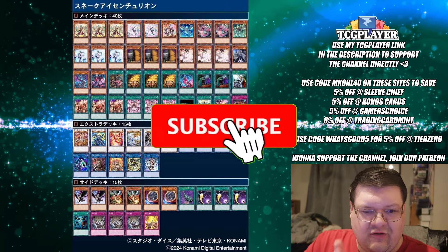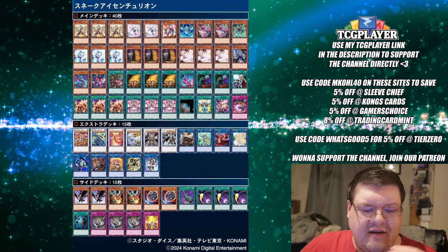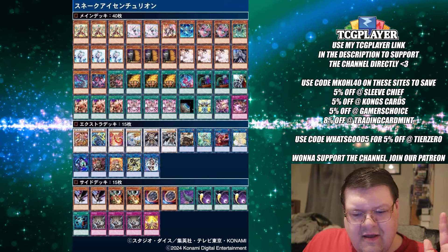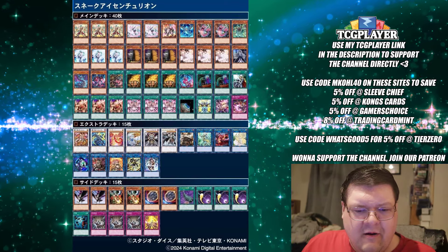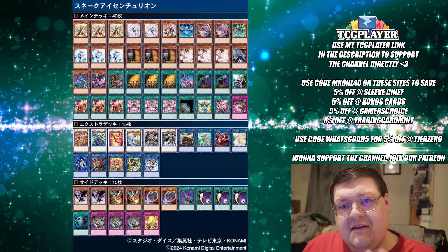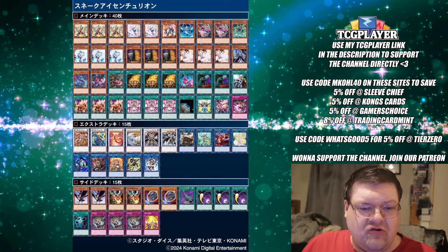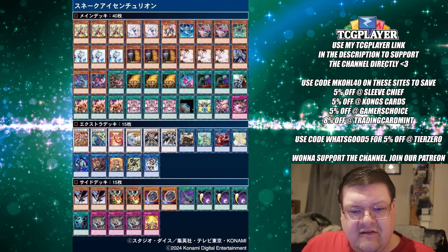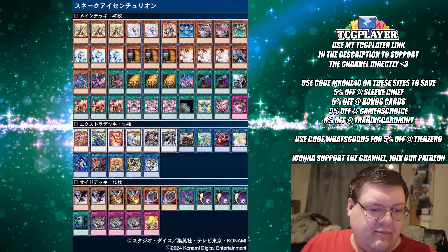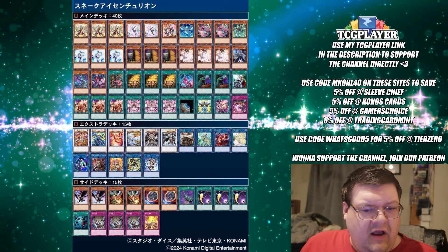It's very interesting to actually see Centurion Snake Eyes — yes, you heard that correctly. This build attempts to bridge the gap with a lot of the innovation lines we've been following. The OCG doesn't have Crimson Dragon, so they have to find different ways to supplement these methods and make up the advantage tree. The Snake Eyes play here gives you Link Climbing defensive plays as well — Apollousa, also with your level 12 Synchro package — is actually kind of interesting.